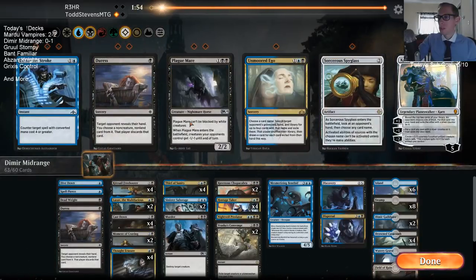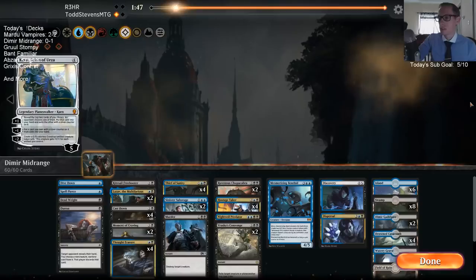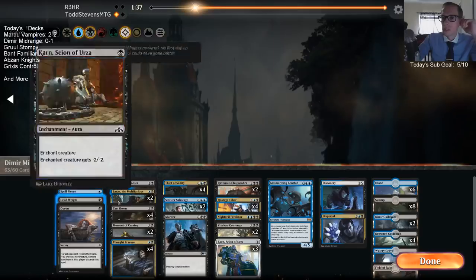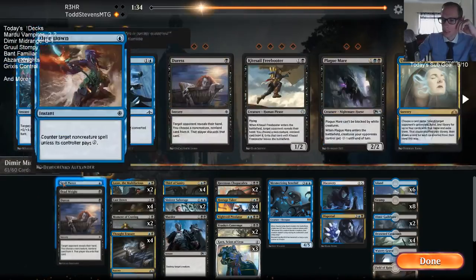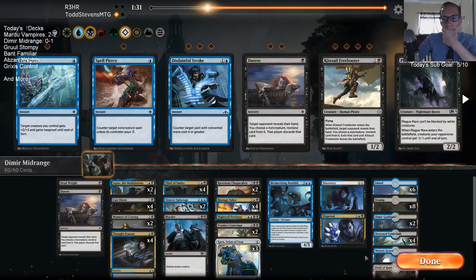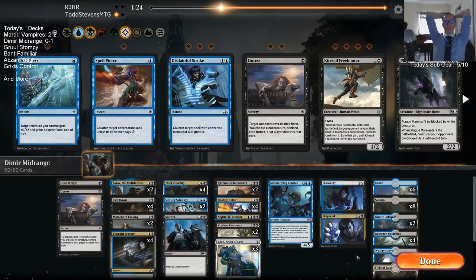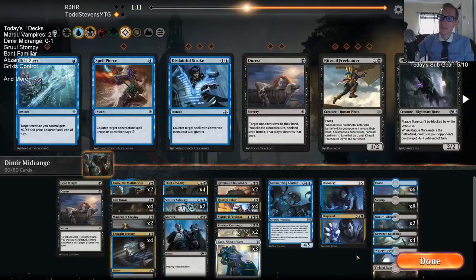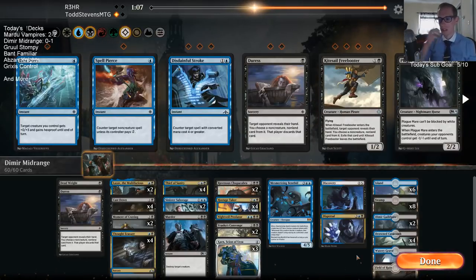We have four Freebooters that can't do anything. Let's take out Moment of Craving, Murder, some Freebooters. Maybe I want to turn it into a control deck and just play some Karns — take out another Freebooter, a Dive Down, a Spell Pierce and get those Karns in here. I'm not sure about Plague Mare — Plague Mare would kill their one-mana 1/1 cat, but I don't remember another card it kills.